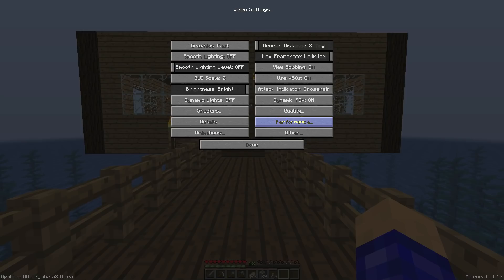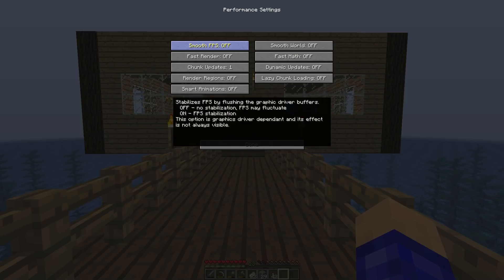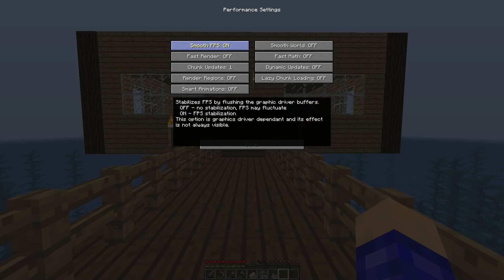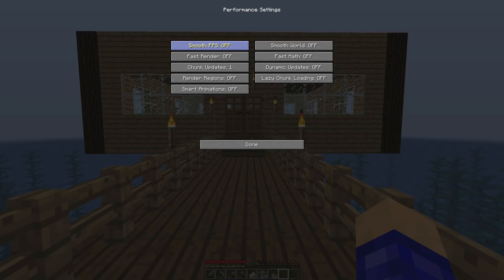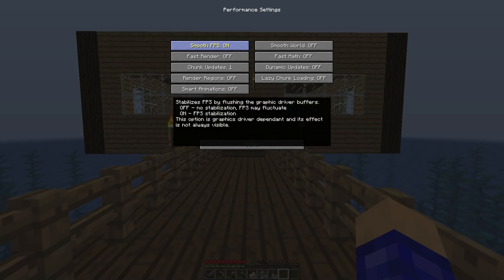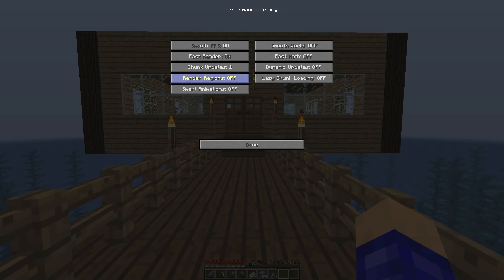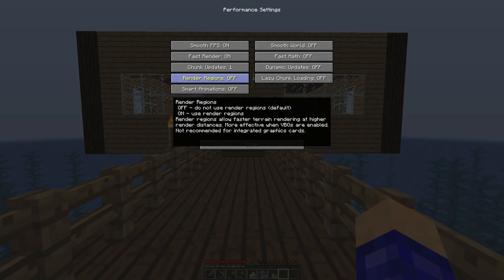Now go to Performance. The first setting — sometimes people have problems turning this on and get like 1 FPS or under 20, so if that happens turn it off. Fast Render — turn that on. Chunk Updates — set that to 1, which means slower updates but higher FPS. Render Regions — off. The next option is not recommended for integrated graphics cards, so only turn it on if you have a decent dedicated graphics card.